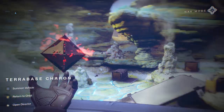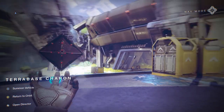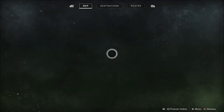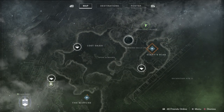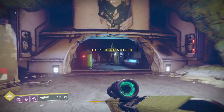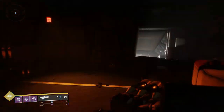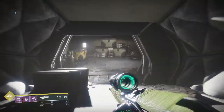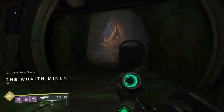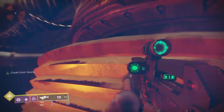The next Cade chest is located on IO in the Terrabase Charon. It's really not that hard to find. You can get there from the Lost Oasis or the Giant's Scar. You go into the area where one of the story missions takes place — where the big drill is. I jump up on top of the drill as a shortcut, then turn around and the Cade chest will be in the corner up above.